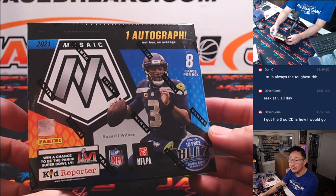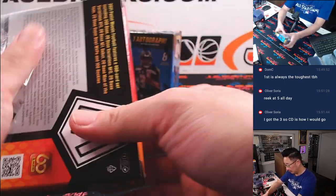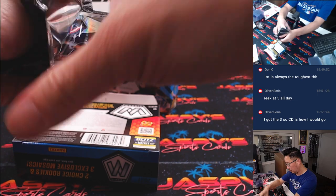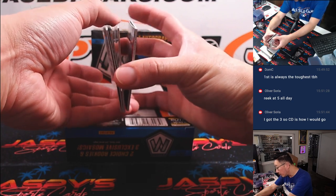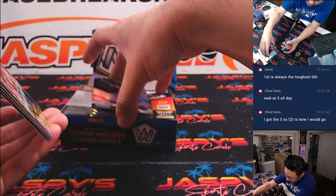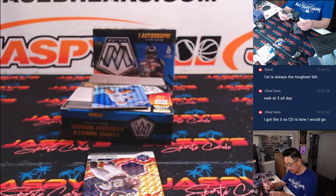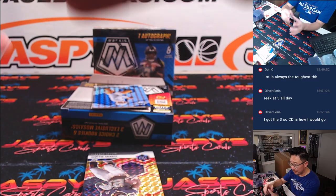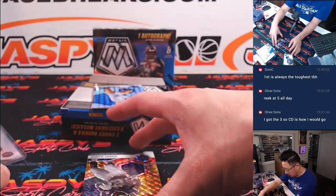One auto a box. Good luck. So I think the auto should be in the middle here somewhere. There's the auto — Mack Jones, rookie silver, Patriots edition. That's going to go to Adam. He looked good in preseason, so maybe he'll have a future somewhere.